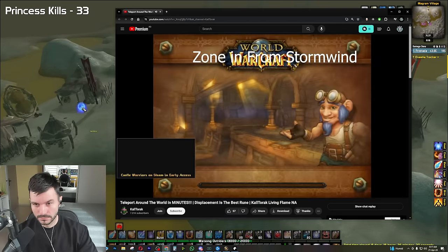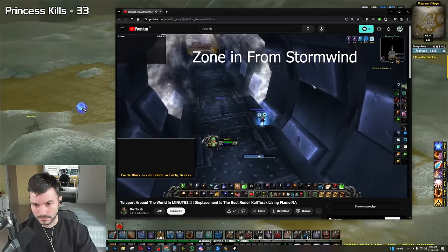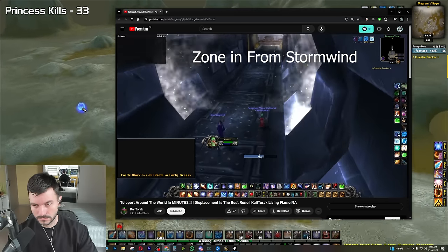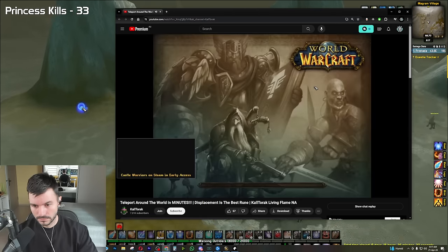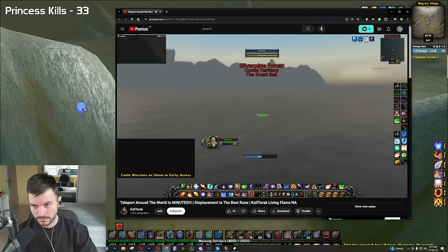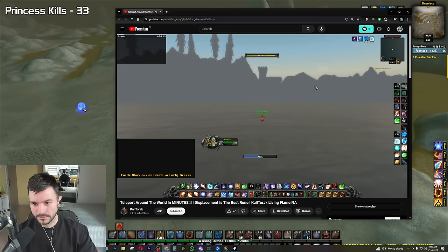Before I explain the in-depth details of how this tech works, I just want to show you the absurdity of it. As an Alliance player, zone into the Deep Run Tram, we blink and then zone out, then cast Displacement. This will teleport us to Silverpine Forest — yes, Silverpine Forest.